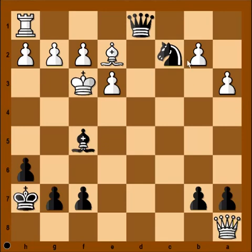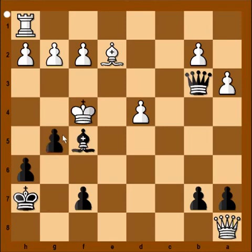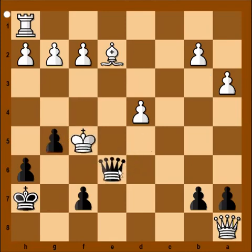After bishop to e2 — this is where it's possible — knight to d4. And after pawn takes knight, queen to b3, king to f4, check, and checkmate. That could be another variation that leads to checkmate too.